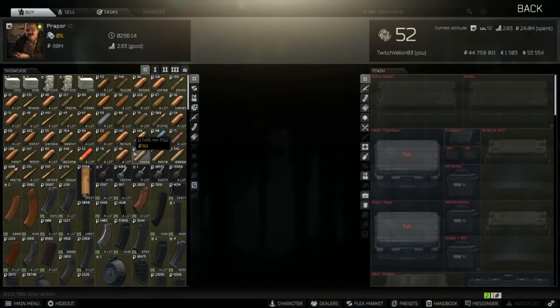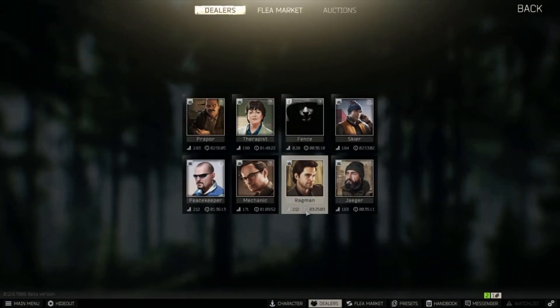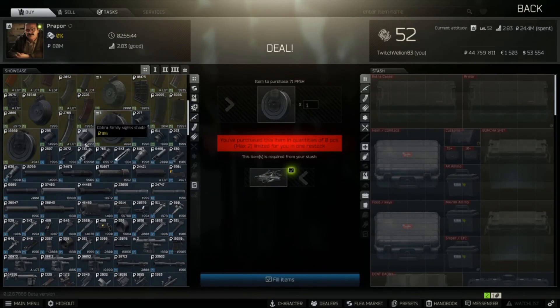I'm gonna show you guys the exact thing that I would buy. You can buy these for 16,000 rubles, but you can also trade for weapon parts - they're eleven thousand nine hundred and ninety-nine, so you save a little bit of money buying from the trader. You can buy two every three hours.